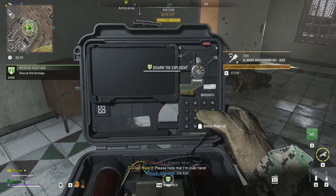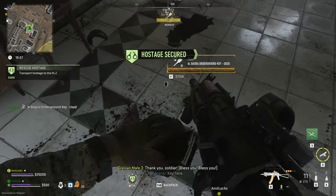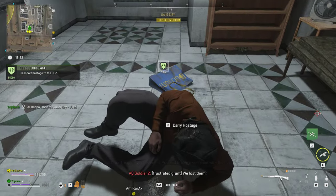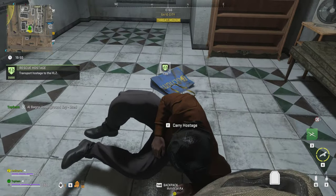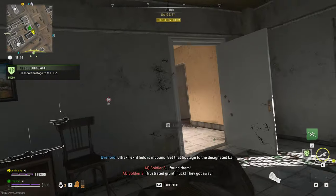Please help me! I'm over here! Ultra-1, explosives disarmed. Proceed to an extract point with the hostage. Ultra-1, exfil-helo is inbound. Get that hostage to the designated LZ.